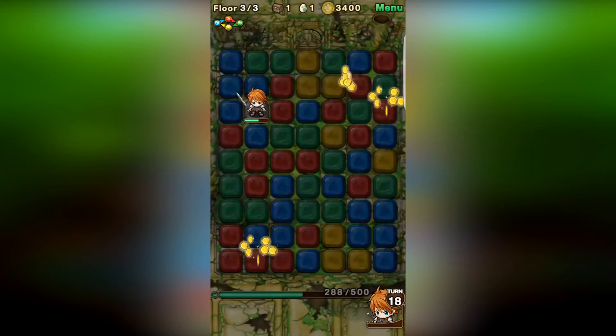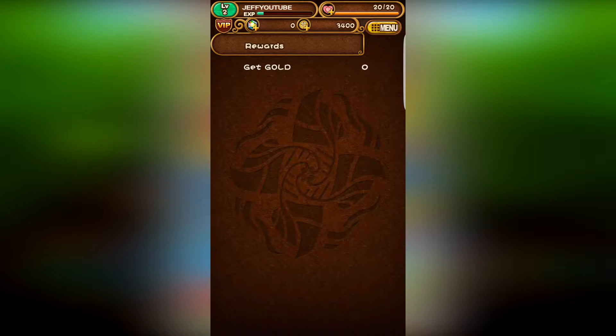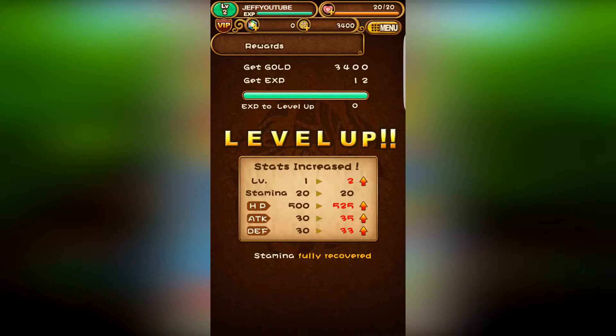From there, throughout the game, you can progress and go to your local blacksmith inside the game and pretty much get new weapons and armor, as well as a whole bunch of other cool things.